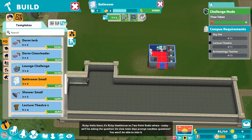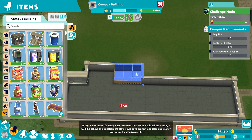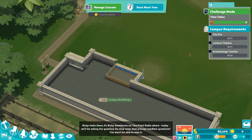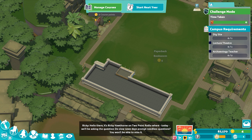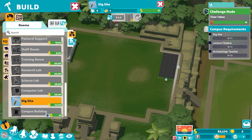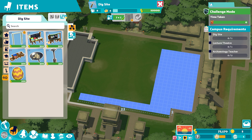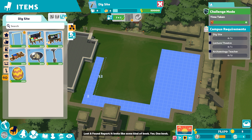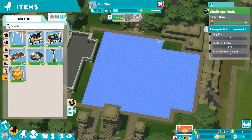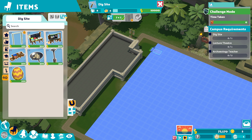It gives us a little bit of an overhang, which is going to be important. Then I'm going to extend a little bit more to give me enough space for my showers. Then we'll put in our dig site. We want to fill up the rest of this plot with our dig site — it's really important because it gives us the maximum amount from these digs. Make sure you put in your campus building first so you don't have to make any adjustments.